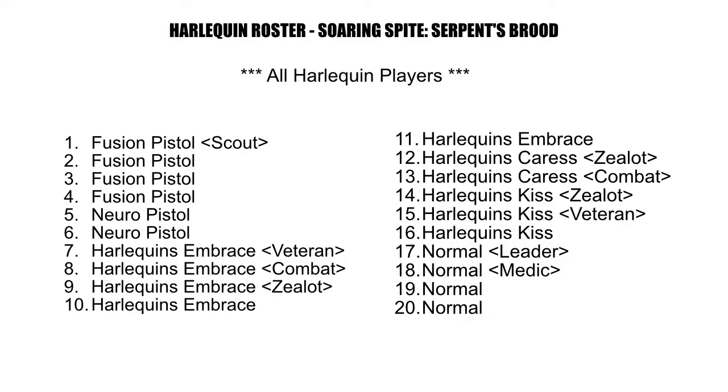Looking at the roster itself: positions 1 through 4 are taken up by Harlequin players with Fusion Pistols — one of them is a Scout — at 15 points each. Positions 5 and 6 are Neuro Pistol Troops at 14 points each, no Specialists. Positions 7 through 11 are Harlequin's Embrace Troops at 14 points each, containing a Veteran, a Combat, and a Zealot Specialist.